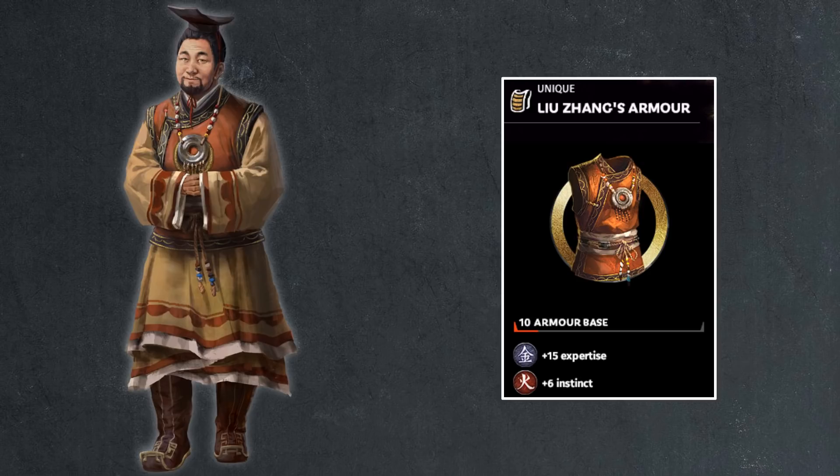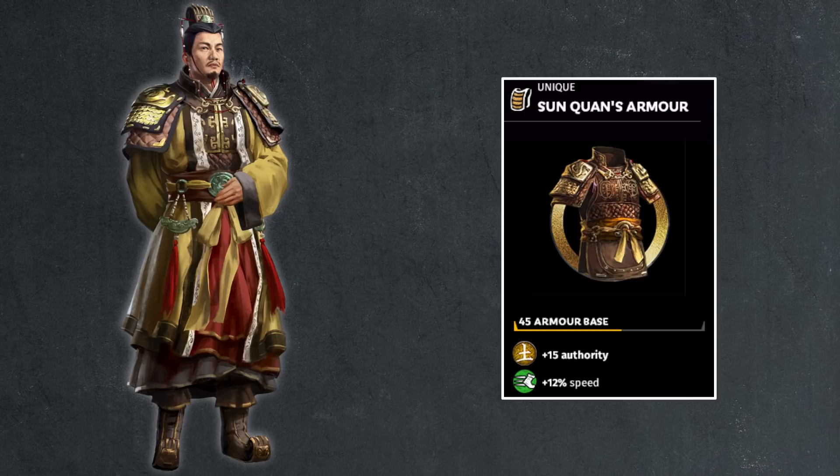Then continuing on, we have Sun Quan with 45 armor — a new value, a little bit in between Liu Bei and Cao Cao's stat. He gets 15 points of authority and 12% speed, so pretty average all around. The speed boost on a commander is pretty useful because you have mobility as a skill that can boost your speed a bit more, and you can also get Unbreakable, making for really awesome looping generals. Sun Quan can definitely do that, but that's pretty much all you get out of his armor.